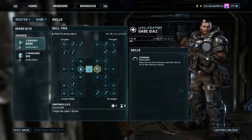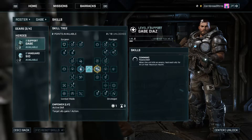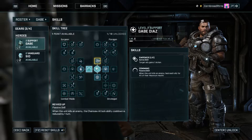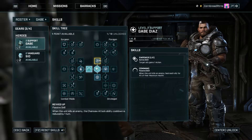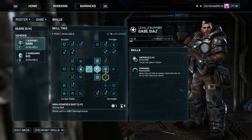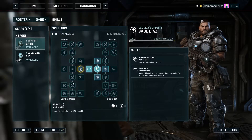Stim: heal ally target for 100 health, or target ally gains one action. That seems super good. And then passive skill Revved Up — this is Gabe: when this unit kills an enemy, the chainsaw attack ability cooldown is reduced by one. That's cool. I kind of like that cooldown bonus.